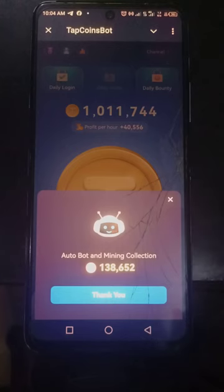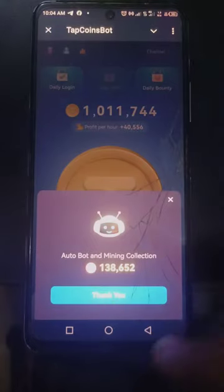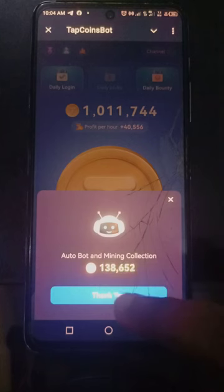This particular one is called Top Coins. The Top Coins I bought has already mined for me while I was away and I have 138,625 coins — I'm going to click to collect. I bought it with money, so let's go ahead and learn how to tap.